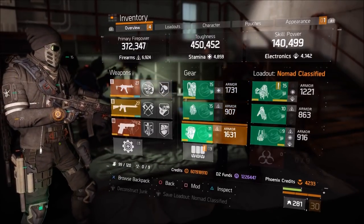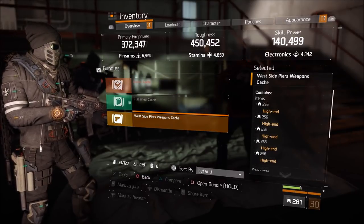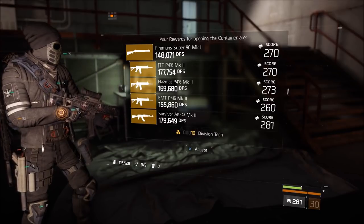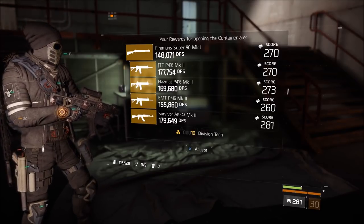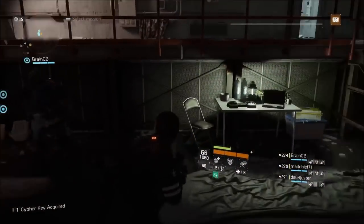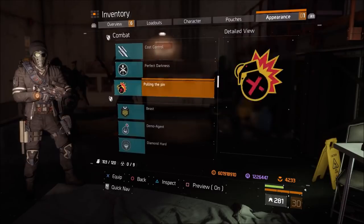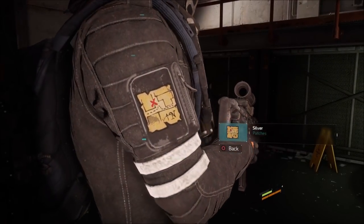There is the culmination and the three caches you get: one Exotic cache, a Classified cache, and the West Side Piers cache, which in my opinion is the most interesting. The Piers cache has specific weapons: the Fireman's Super 90, the JTF P416 Mark II, the Hazmat P416 Mark II, the EMT P416 Mark II, and the Survivor AK-47 Mark II. That was the original audio of us activating the laptop and opening our caches. These are pretty rare and unique weapons because you cannot recalibrate them.